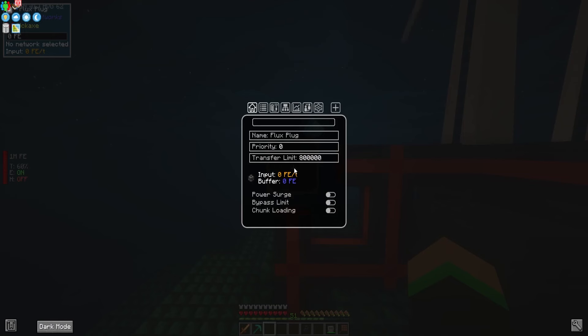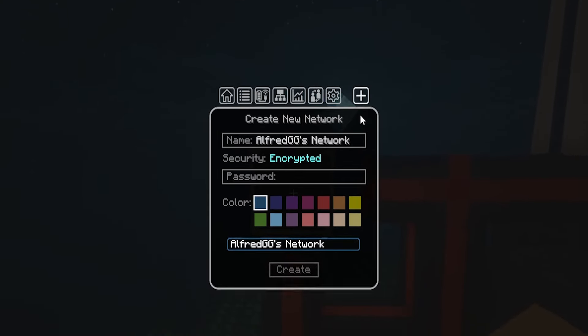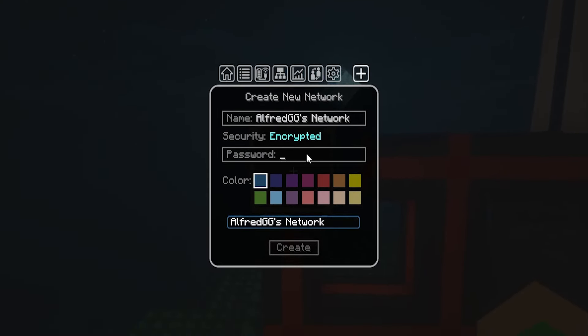Once you've placed your plug, right-click to access the UI. To get things working, we'll need to create our first network by clicking on the plus button on the right side.